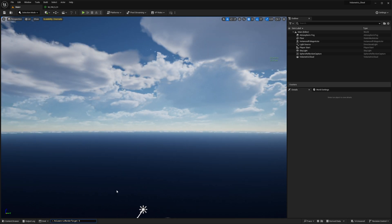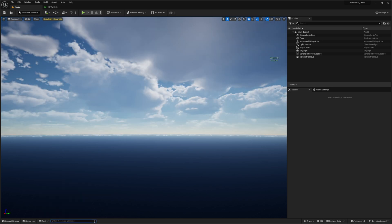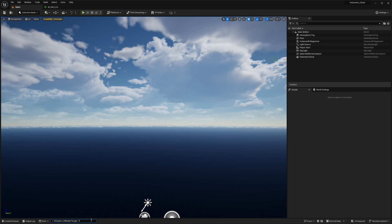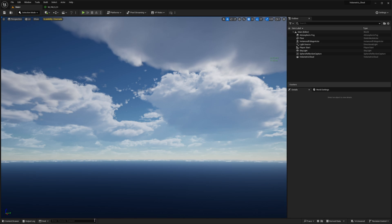The aerial perspective command doesn't have much of an impact on performance, so just leave that on. The next one is volumetric render target — I'm going to paste r.volumetricrenderTarget 0 and press Enter. You can now notice that our performance has dramatically dropped, but the sharpness of the clouds has improved quite a lot. I wouldn't recommend using this console command unless you're doing cinematics. If you put it back to 1 you get your performance back. So remember: r.volumetricrenderTarget 0 is for cinematics only.